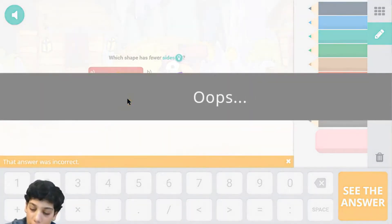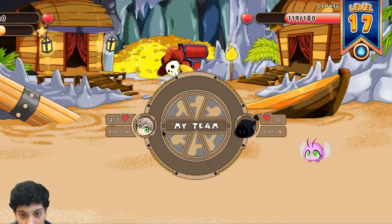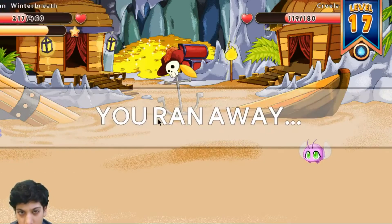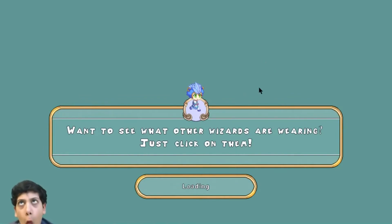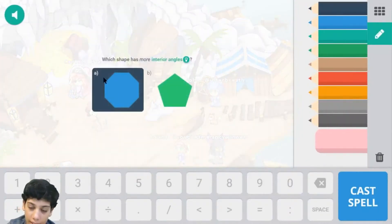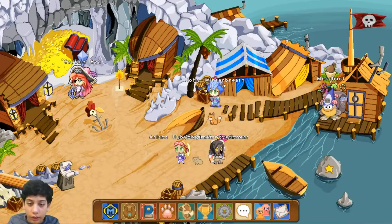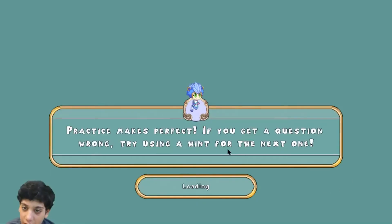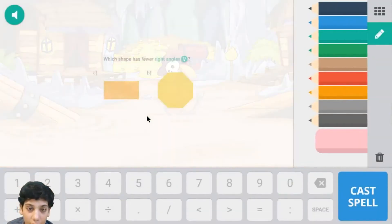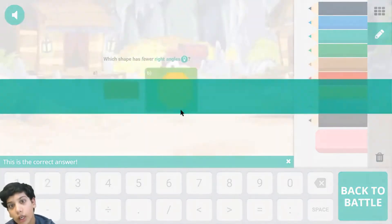Once you subscribe that will tell me that you guys like it and I can make more. Please miss me - don't hit me! That was not that far away. Which one has more inner angles? A has more inner angles and we are correct. Let's go - ready to help me out? My pet is completely healed and we're going against the final pet. Water bomb! Which one has fewer right angles? He has fewer. Let's cast spell and we're correct - hopefully this time we level up.